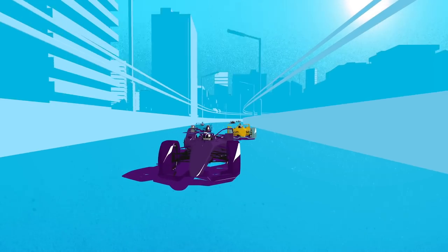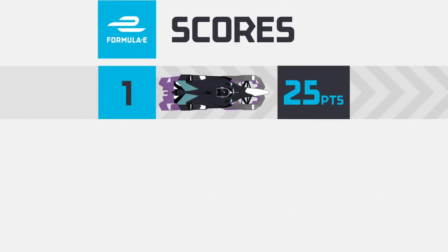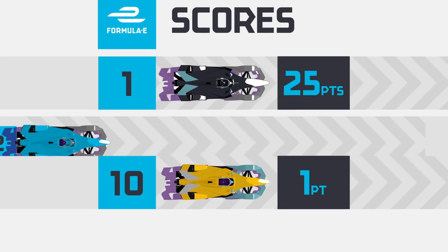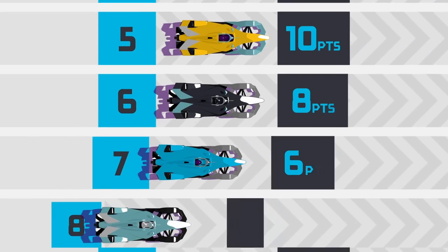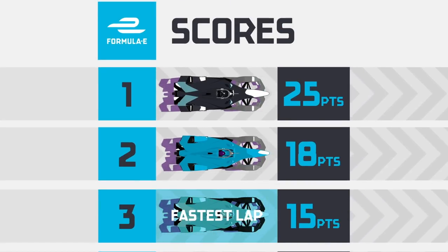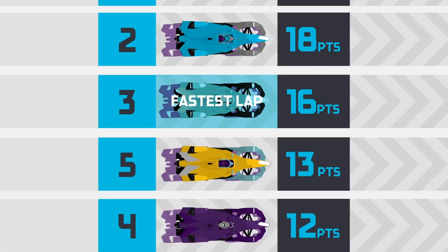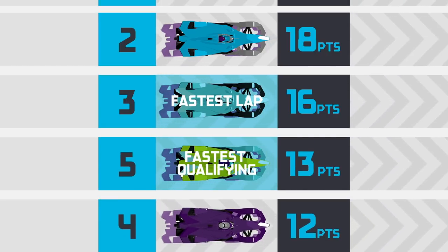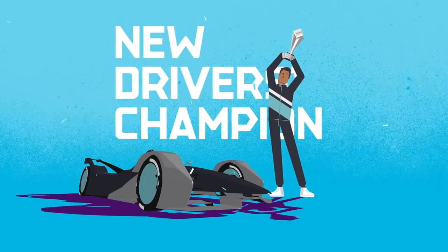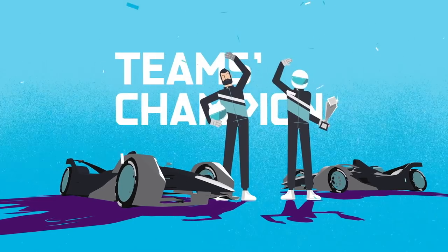Points are awarded to the 10 cars to cross the finish line first. First place is awarded 25 points, and 10th place receives just one point, with the spots in between receiving gradually reducing amounts. Of these top 10 finishers, the driver that sets the fastest lap time gets an extra point. Three additional points are also awarded to the driver that sets the fastest time in qualifying. The driver with the most points at the end of the season becomes the drivers' champion, and the team with the most points gets crowned as the teams' champion.